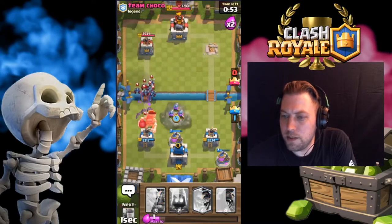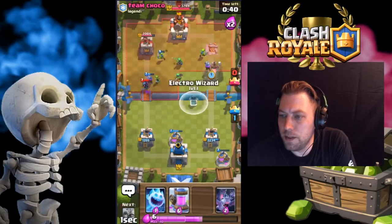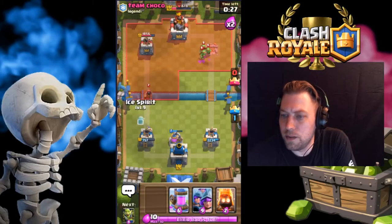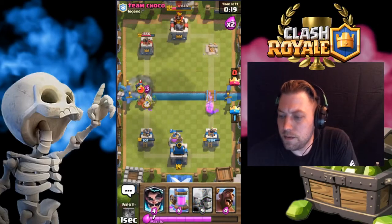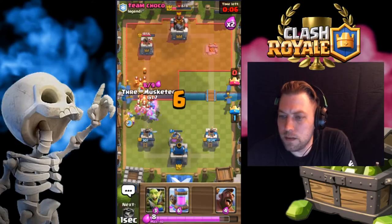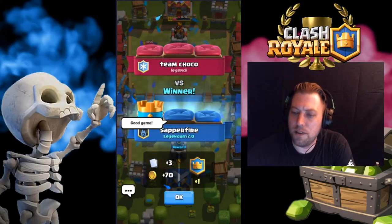Alright, sending the three musketeers. We'll get some fire spirits over here — fire spirits did a decent job. We're going to throw in a Goblin Gang. That's the log rider — musketeer too. We're going to take over the tower. Take care of that P.E.K.K.A. One hit left on the tower. Good game, sir. Appreciate it.